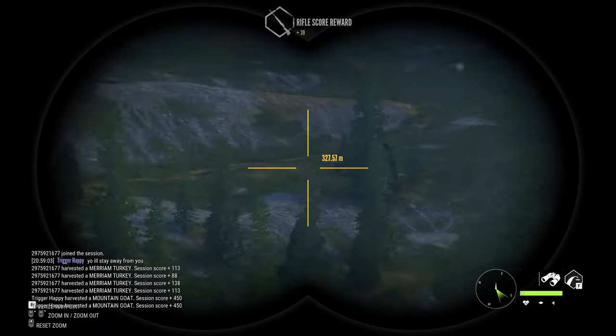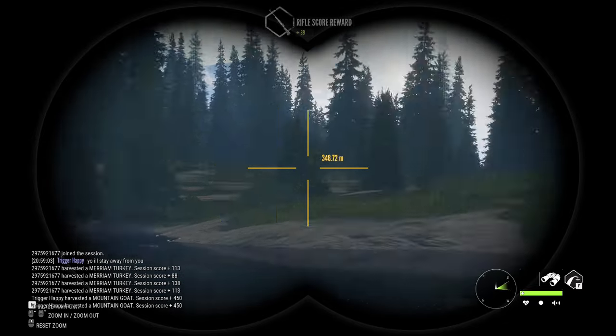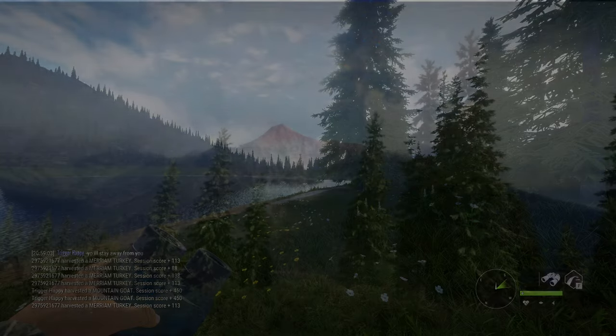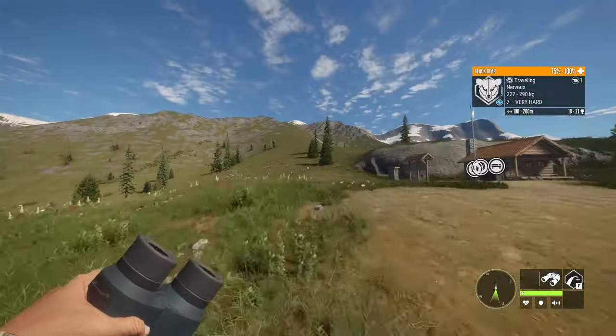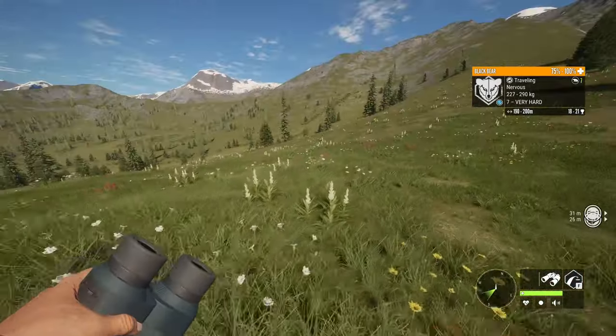Let's see if there's anything on the hillside, because that'd be a pretty simple shot since they're right there. Not seeing anything else, so I think I'm gonna go up here and see what's drinking. We got a nervous traveling black bear — if I just run all the way up this hill I should be able to get a shot.